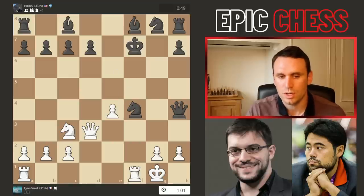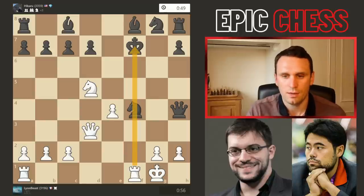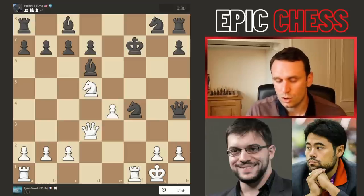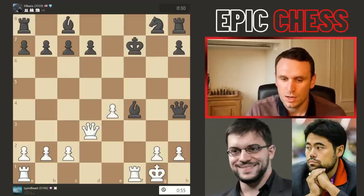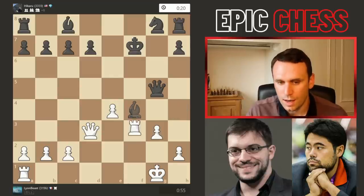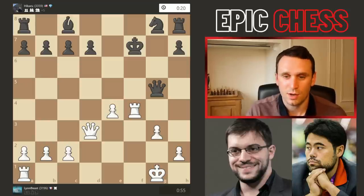But after the knight recaptures, there's Nd5 taking advantage of this pin down the f-file. Bishop d6 was played to cover, and now g3 is the only way to actually recoup the piece. We had takes first, bishop recaptures, now pawn g3, the queen had to go away, and now Maxime takes back — but he's still a piece down. Black is better, but once again you have to prove it.